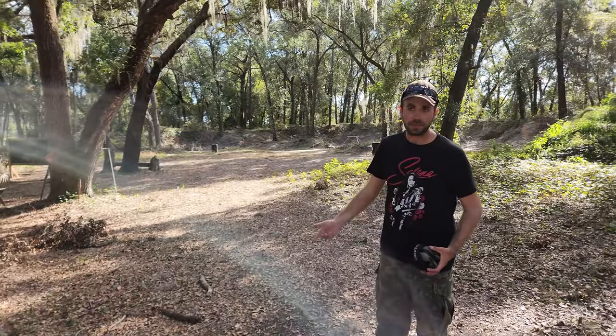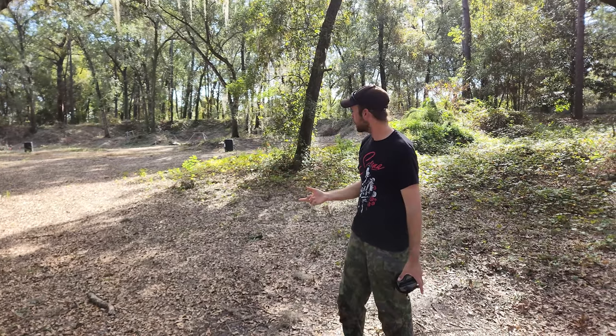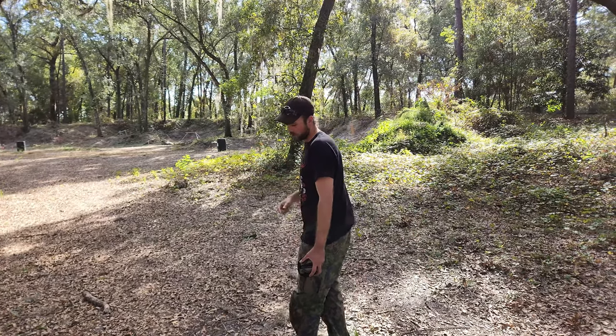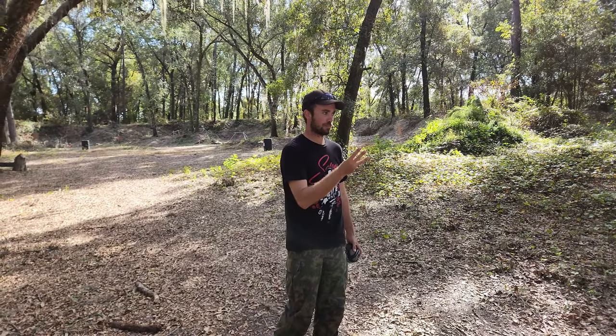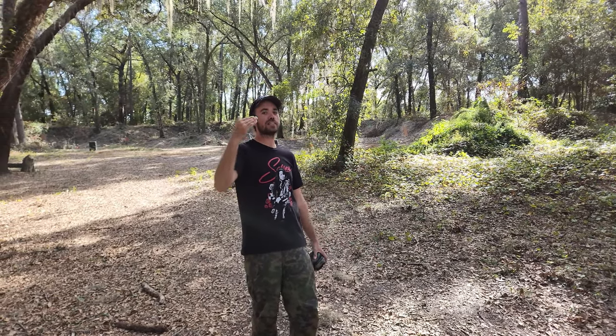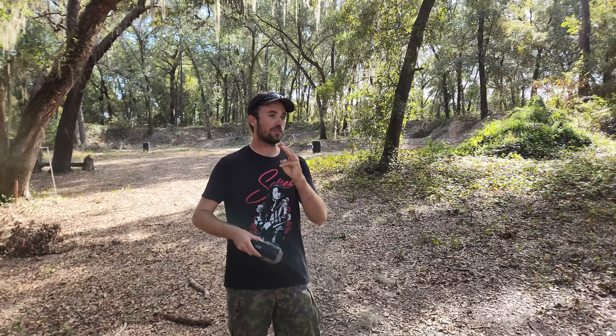After that, you run over to this other barrel — your pistol is still in one hand and this kettlebell is still in the other — and do the same thing on that target. You're going to do that back and forth three times. So there's going to be six shots in total, and at the end you just score the targets. You're going to have to get three hits in the A-zone on both targets to get a perfect score.